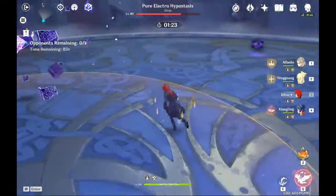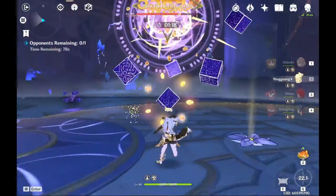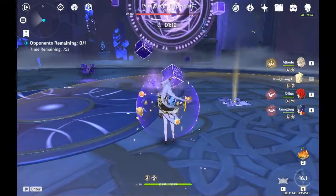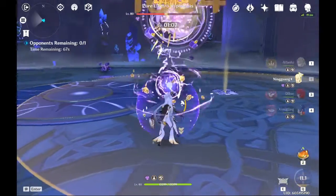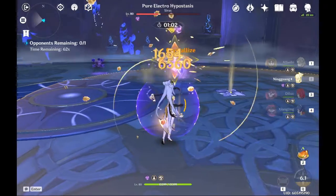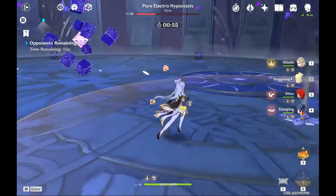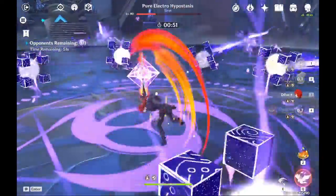In my strategy I use Albedo as a passive support - pretend it's like Fischl or something, but obviously Fischl won't work here. For the orbs, the way you dodge them is to position yourself so that you can dash towards the enemy, and the orb will hit the ground as you dash - the splash tap - so it won't home in on you.